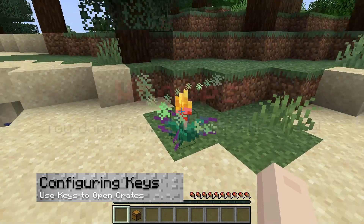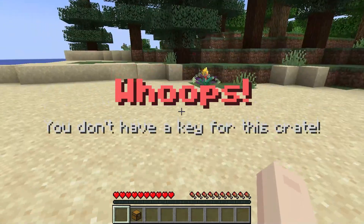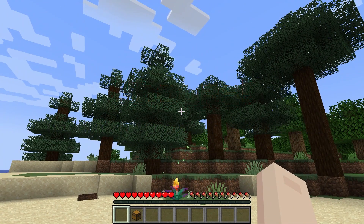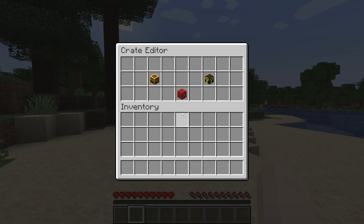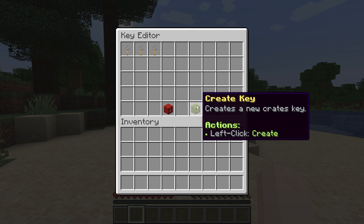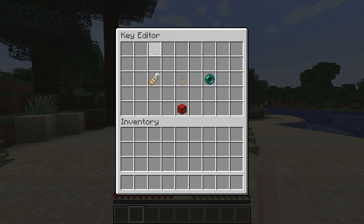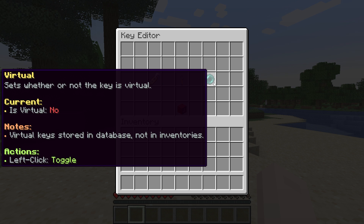In addition to programming rewards, it's also recommended to program some crate keys. Once this is added, it means that you can only open the crate once you have the correct key. To get started, go to the crate editor menu, but enter the key manager instead. Just like before, create a new key and then enter an ID for it, and then if you want to, adjust the key's options to change the name, item, and whether or not the key is digital.